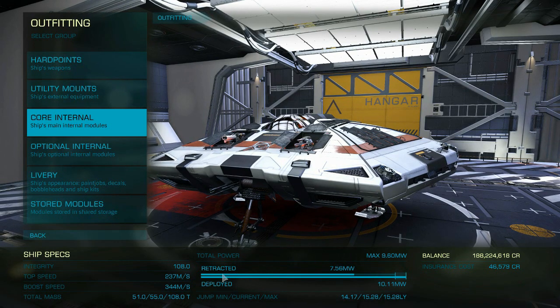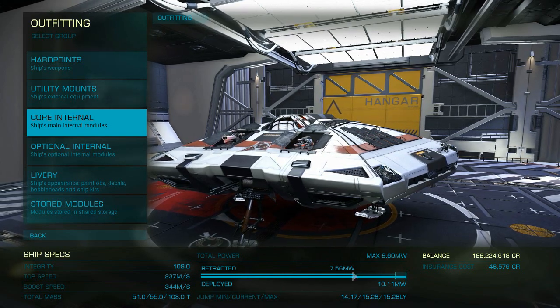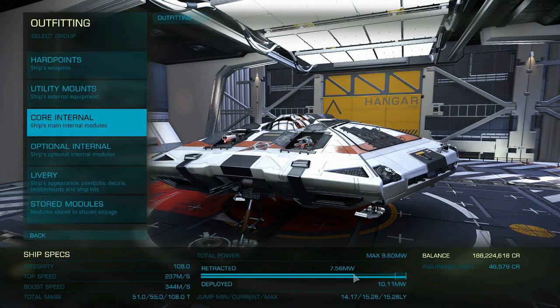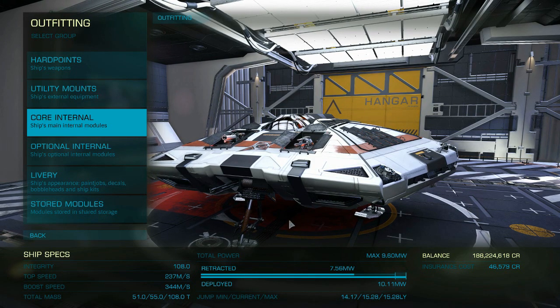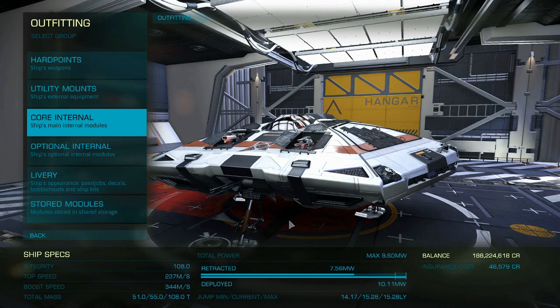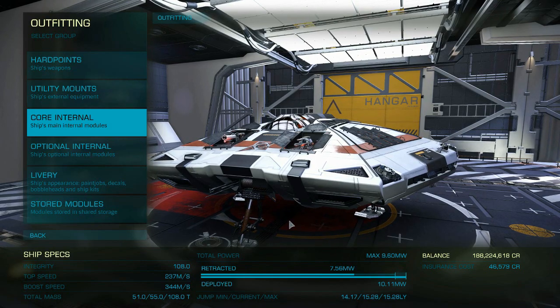I'm going to expend continuously 7.56 megawatts with everything deployed. But when I start switching on these weapons, I spike way above that to 10.11 megawatts — that'll put my ship dead in the water. There are some things you can do about that, but let's look at what you're going to experience out there, because it's guaranteed to happen to you and you're going to say, 'What in the heck happened to my ship?'